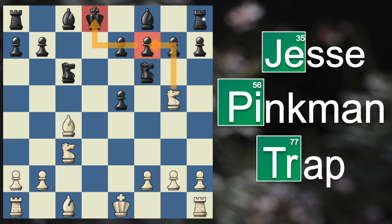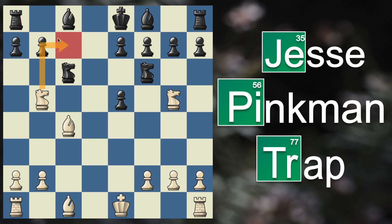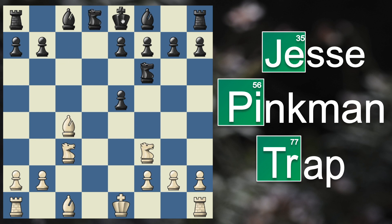Knight to g5 attacks f7 with a corresponding fork, and black really does not have a good way to defend it. Their only real try is something like king over to e8, but this just does not work because of the very nice knight to b5 — they are completely lost. So king takes does not work either. Instead their best try is to take back with their knight, and now you once again play knight to b5, trying to get into c7 with this deadly fork. Their only try is something like knight to e6 to defend, but you simply capture with your bishop, they capture back, and now knight to c7 check.